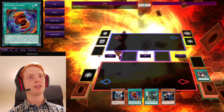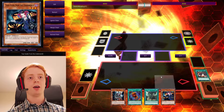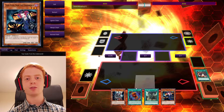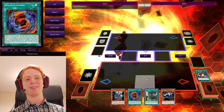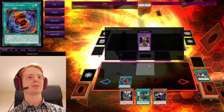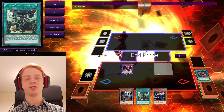Depending, if they're not using Nibiru, I would probably go for the Arc-like combo right now off of Tour Guide. If they do have that, then it might be a good idea to go into Dragun instead. So already, like Turn 1, we've got pretty decent options to protect ourselves from the Turn 2 OTK. So let's just go ahead and activate this — throw this and this in the Grave, Summon this. Can't summon anything else for that turn, so we'll just end.